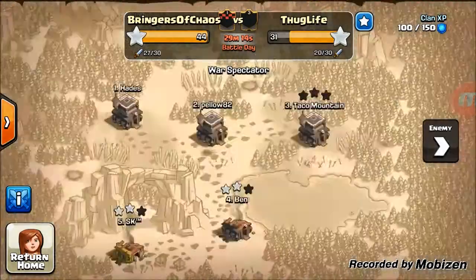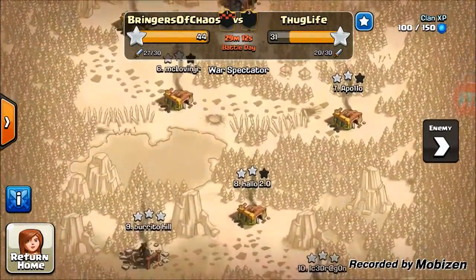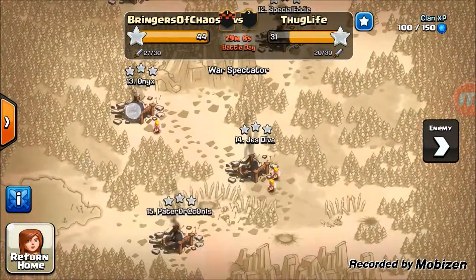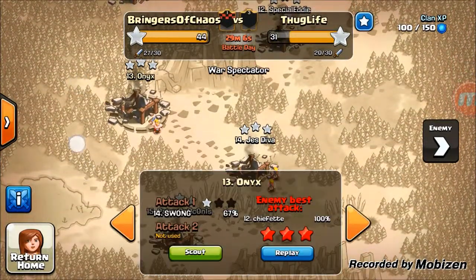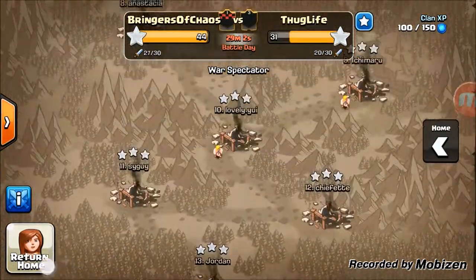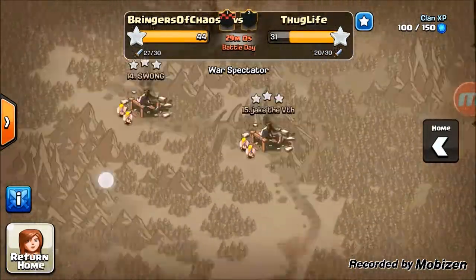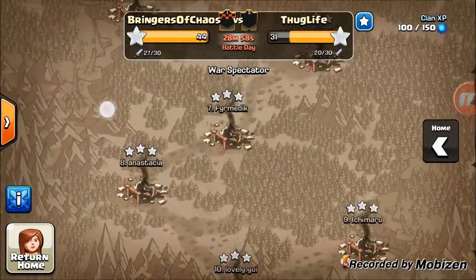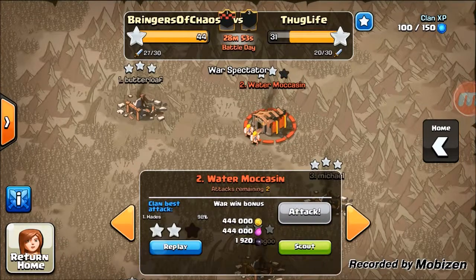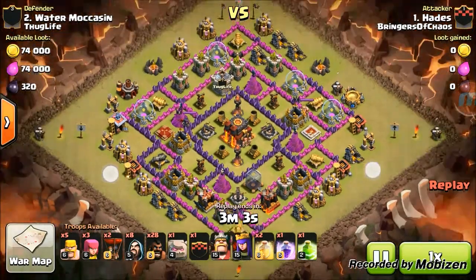Now let's check this war out - Queso Cutie didn't participate but look at this: we had 27 people attack. Who's missing attacks? Jess, Diva, and Troy - I think Troy's gonna attack again, not sure what's going on with Jess. We went and three-starred every single base - almost perfect - until we get to this attack by Hades 98.